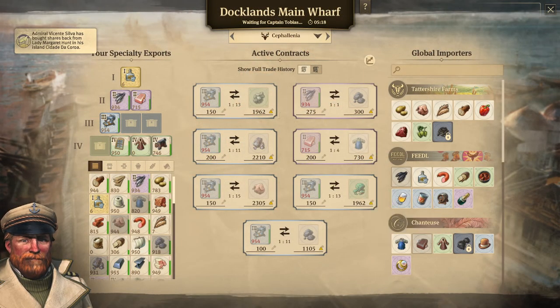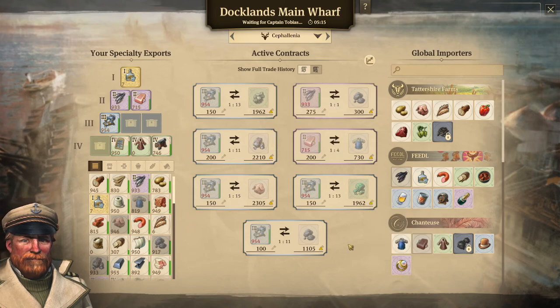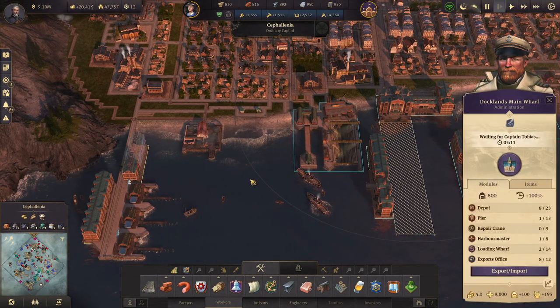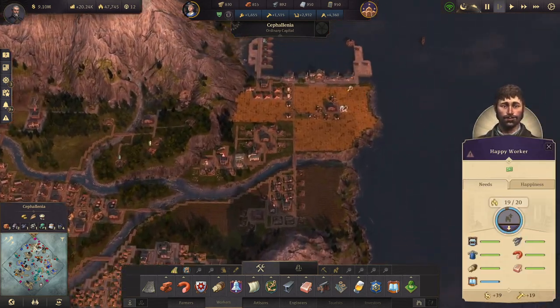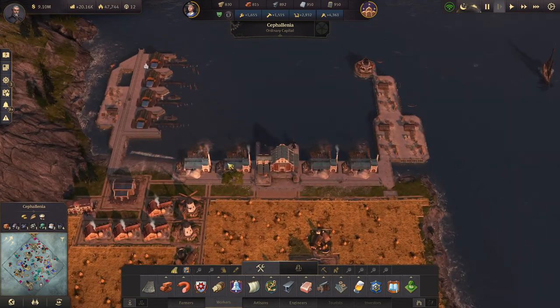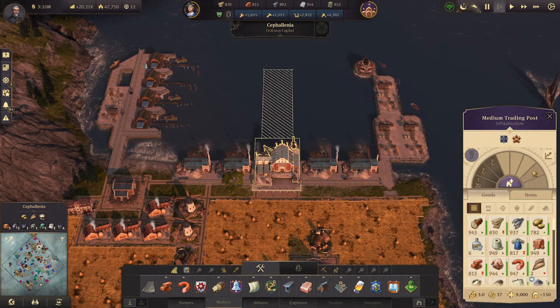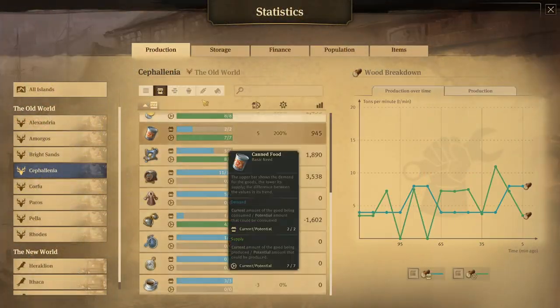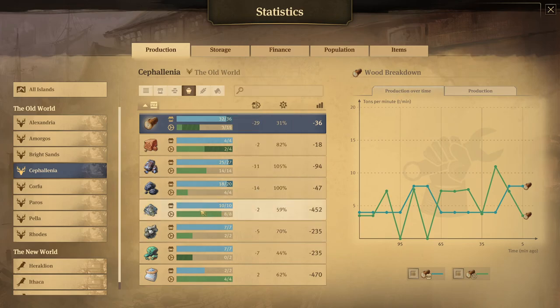I want to bring in copper and zinc for the bronze, and the glass I am bringing in. I need to bring in quartz — I think I'm bringing in a lot of that already, and I do have a lot of quartz here from these sand mines. Looking at raw materials in the stats — quartz sand — the demand on quartz sand is pretty heavy.